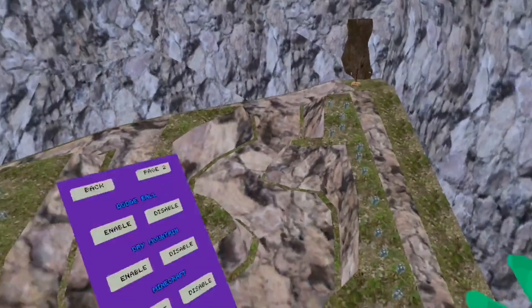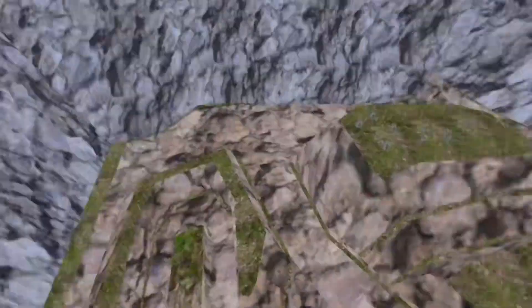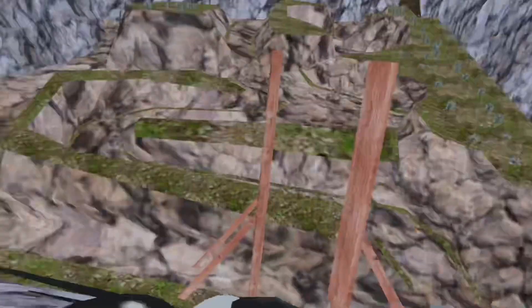Alright, let me get up there. We got Easter Bunnies and Dumbledore. This looks cool — wait, it's a cat. Okay, let's try the next map.